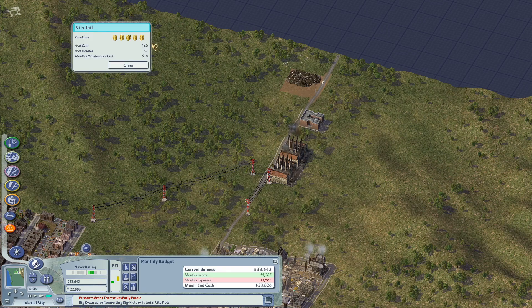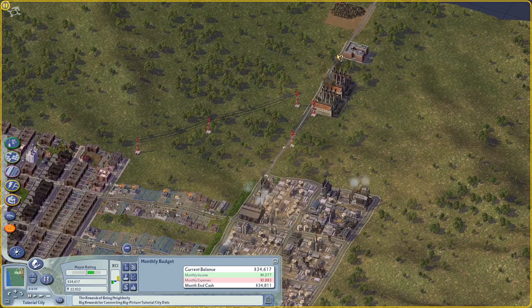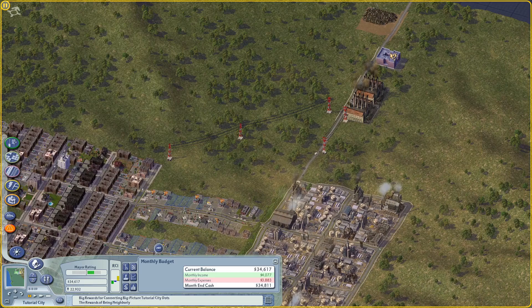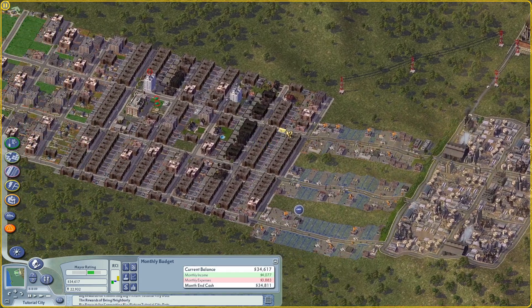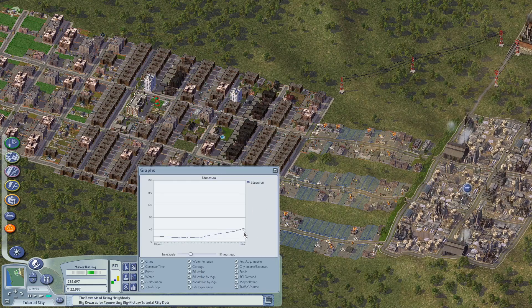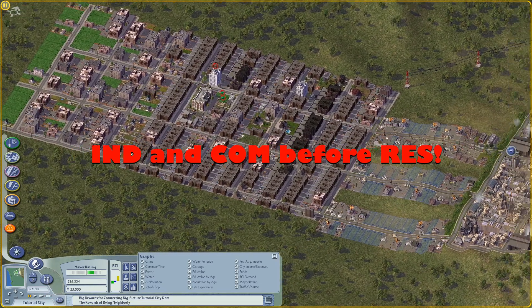Jails cost a base of 450 simoleons and come with 800 jail cells by default, but we don't need 800 cells. Go to your Department of Corrections and lower the funding to the bare minimum — around 18 simoleons — and you'll still get 160 cells while only using 32. That way we can actually turn a profit. You do not need a fully funded jail.